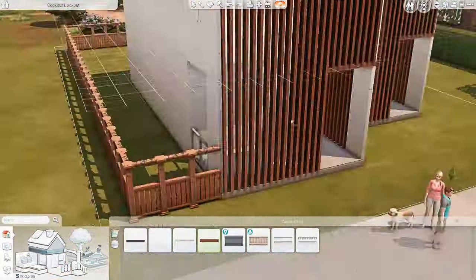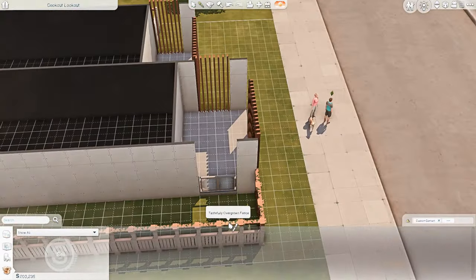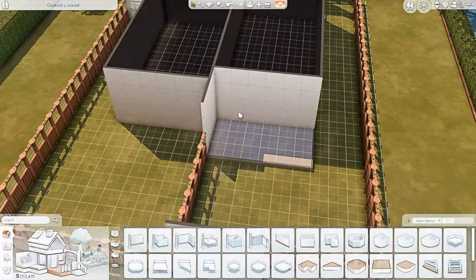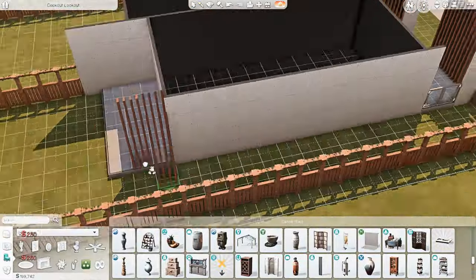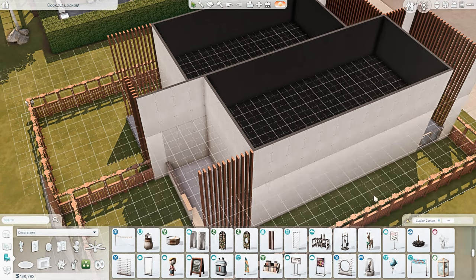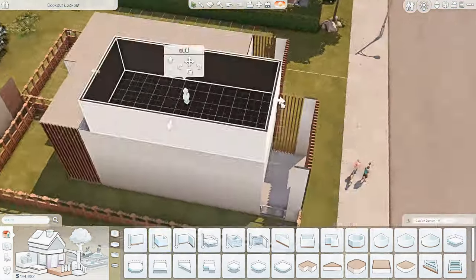Personally I haven't had any issues with corruption since For Rent came out, but I know some people have. Now that it's supposed to be fixed, you can probably expect to see a couple more townhouses, apartments, or multi-family lots here on the channel. I have a lot of them I really want to build — I just never did because of those corruption issues, and I didn't want to upload builds to the gallery that could potentially mess with someone's save.